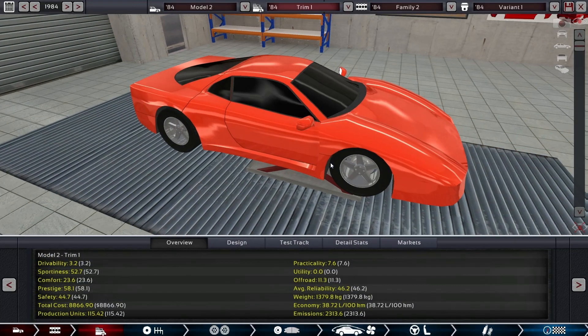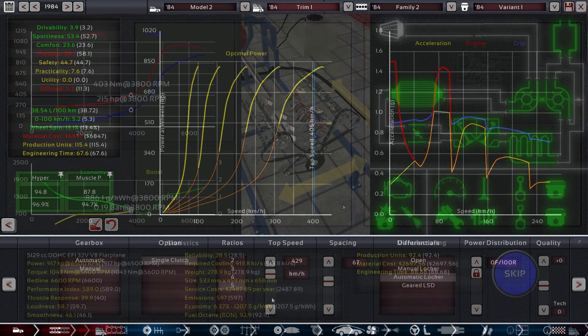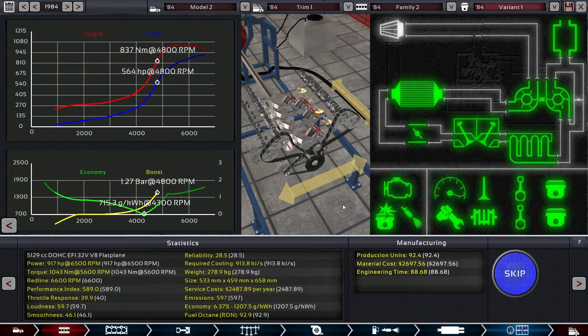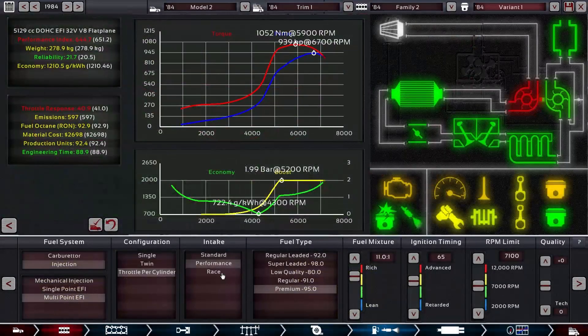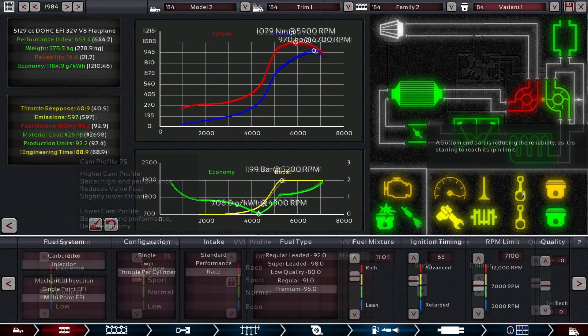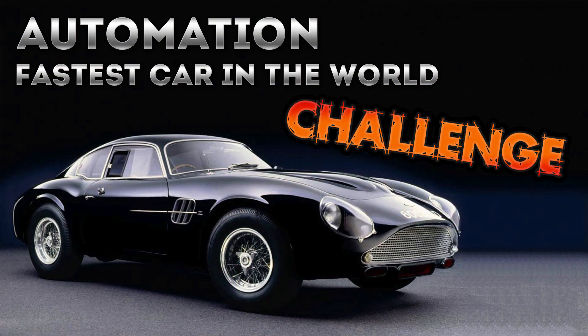In this challenge series we create the fastest cars in the world in an alternate history timeline. What could have been if the Duesenberg family had continued their crazy legacy? Will we be able to continue in their footsteps and manage to break all top speed records while remaining profitable as a company? Let's find out in Automation the Car Company Tycoon Game.